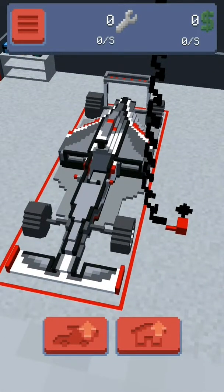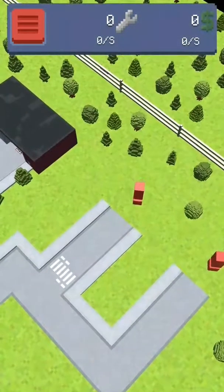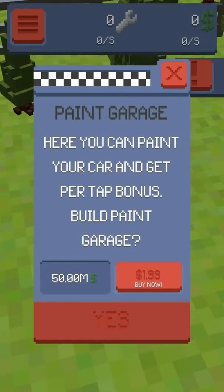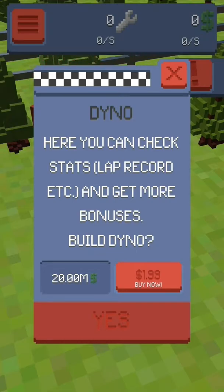So what I've seen so far: this is our Formula 1 car here, and over here there are some exclamation marks which is where you can paint the garage. Here you can paint your car and get a per-tap bonus — build and paint garage for £1.99, what a great deal — $50 million in the game. This is a dyno here where you can check your stats, lap record, et cetera, and get more bonuses. Build dyno — that's £20 million or £1.99.